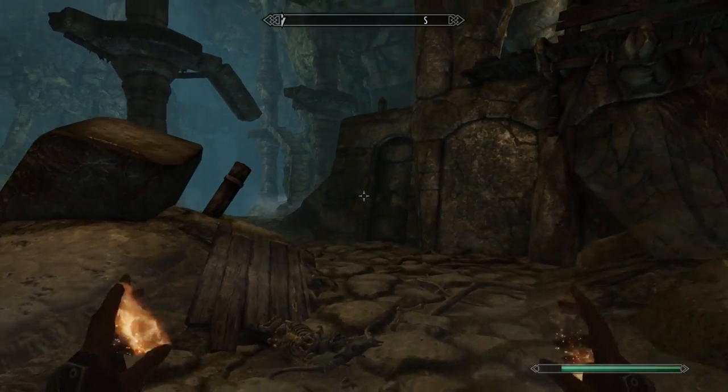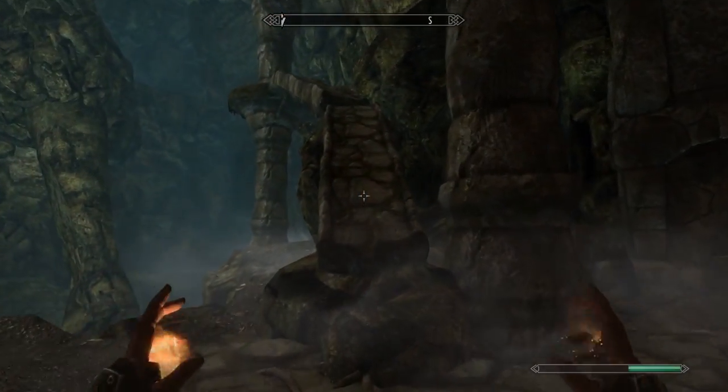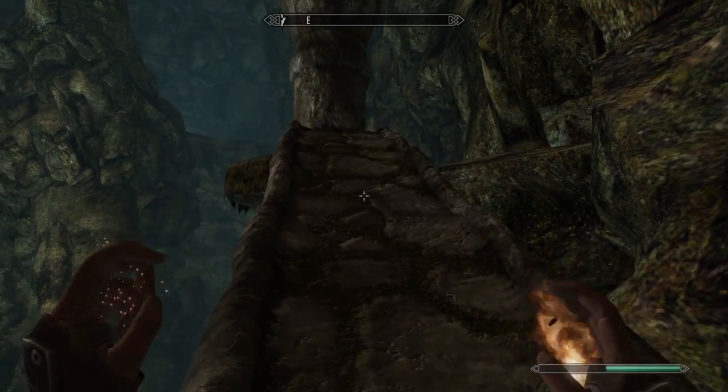Just make your way back towards this direction and then head up that ramp. Then we need to do some platforming, so make your way up this ramp right over here.